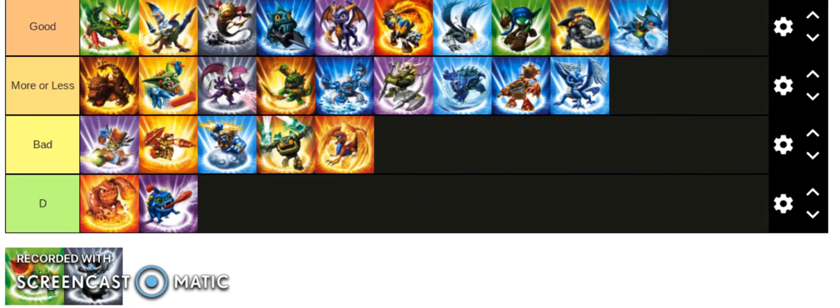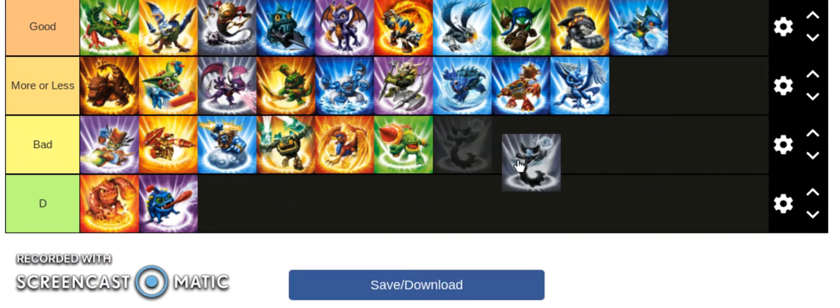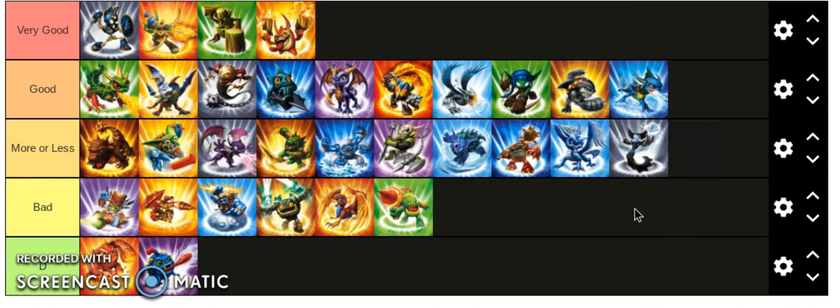Wrecking Ball is D tier — I don't need to say anything else. Zap is not bad, Zap is pretty good. Zook is bad. Zap is good because of speed, attack, and health.